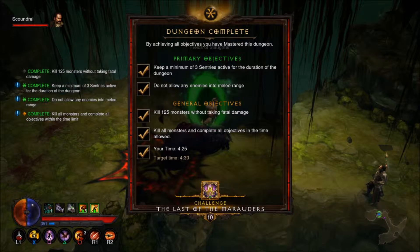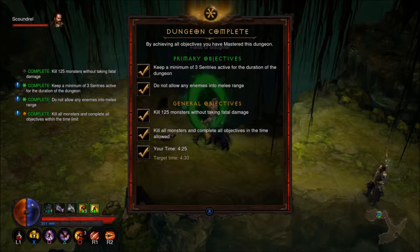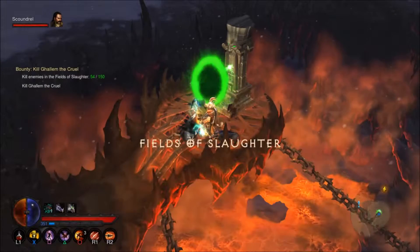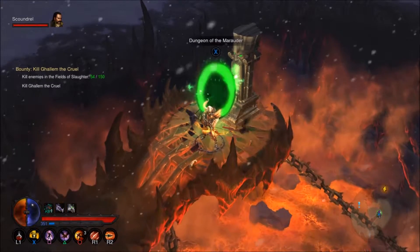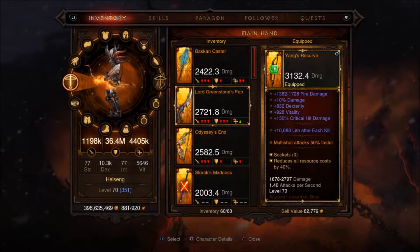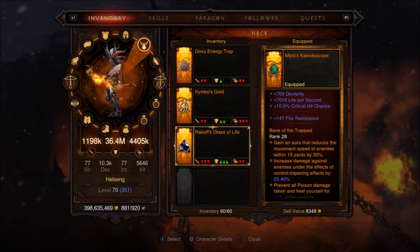Do not allow any enemies in melee range — I think they're a little lenient on that. Kill 125 monsters without taking fatal damage — that was fairly simple. I did it in 4:25, the target time was 4:30. Kill all monsters and complete all objectives in the time limit — done! It doesn't look like there's any reward per se, but maybe this thing will spit something out. Nope. Maybe I got a ton of experience at the end.